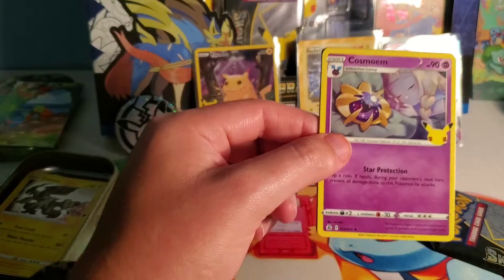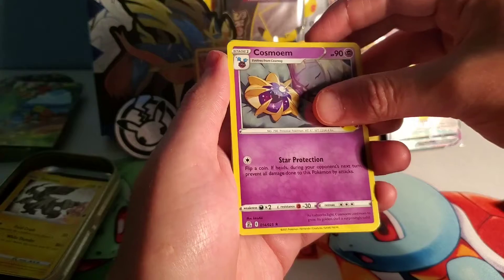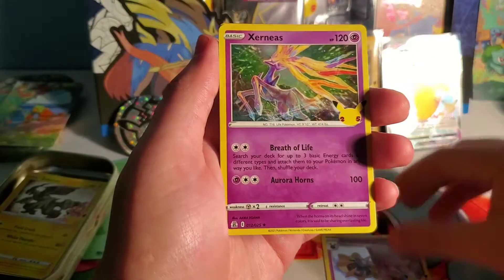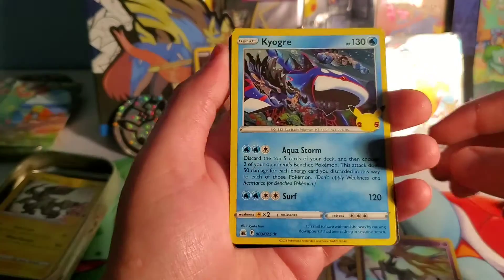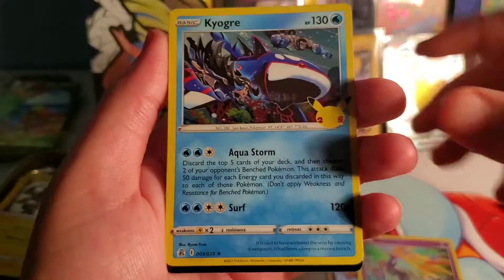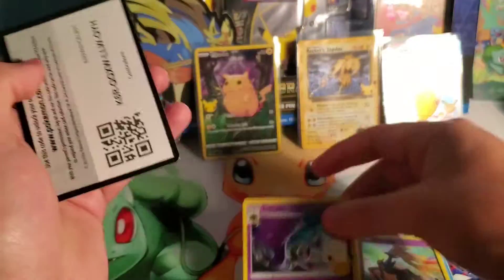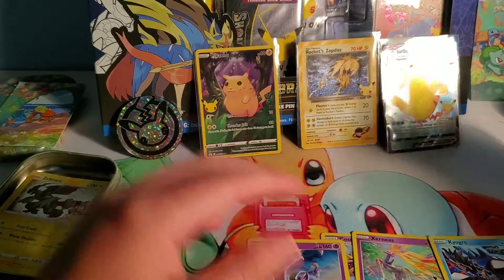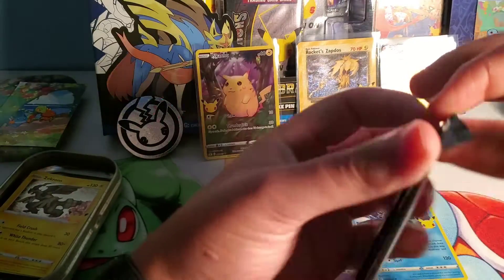Okay, we have the Cosmon — I guess that's an Evolution, I think. Xerneas. Kyogre with Team Aqua — that looks pretty dope. And a Lunala. Nice. No big hit, but still, it's beautiful. I like the Kyogre one. I'm sure Leo's going to like that.